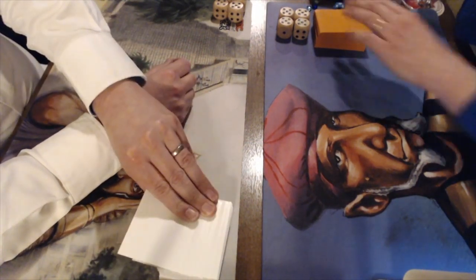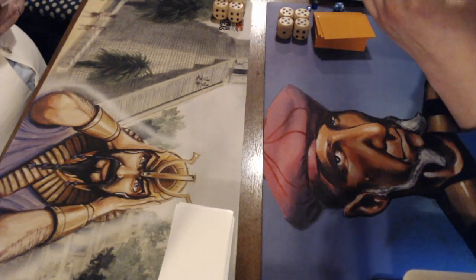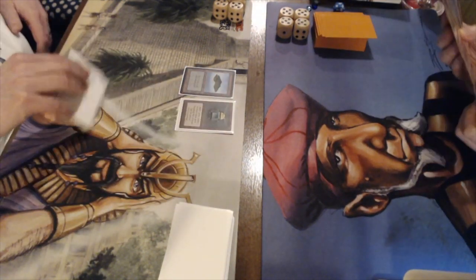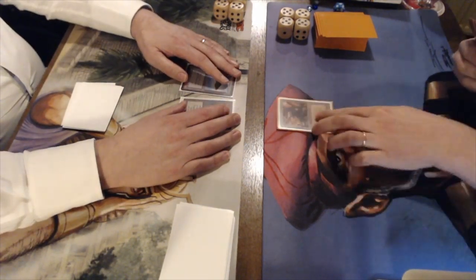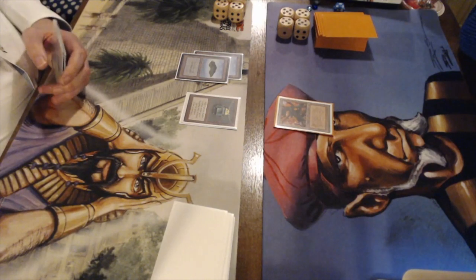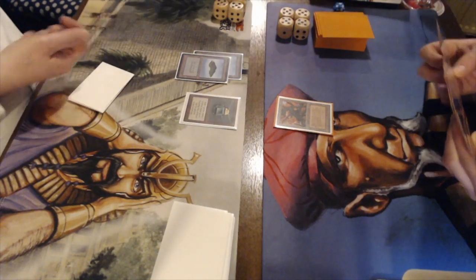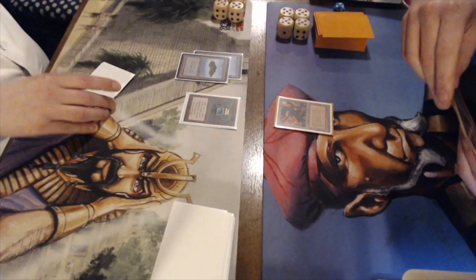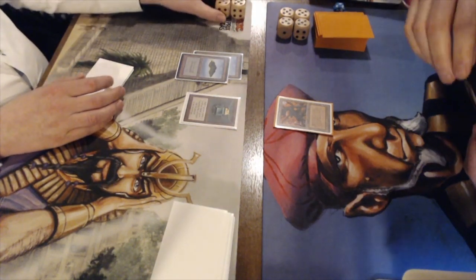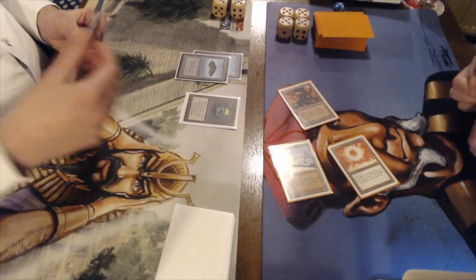And we are off to start with Game 1. Richard is on the left with his Ice Prison deck, Frank on the right with his Atog brew. Richard is on the play, slamming a Mox on the table — not a blue one, so he can't counter yet — along with a basic Island. Good start for Richard. He then plays a single Mishra's Factory and passes. Frank plays another blue source, likely keeping mana open to counter, then activates his Factory and attacks Richard for two, going to 18.